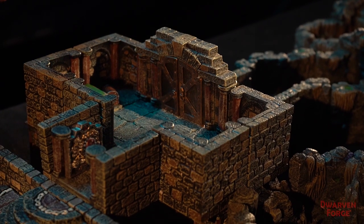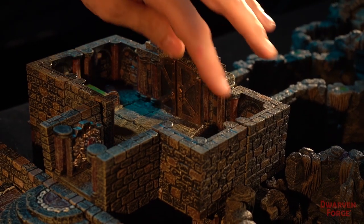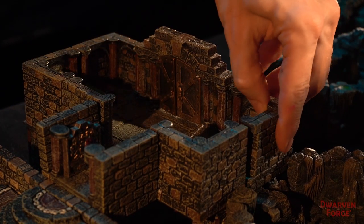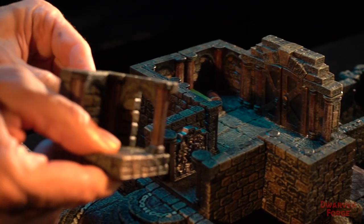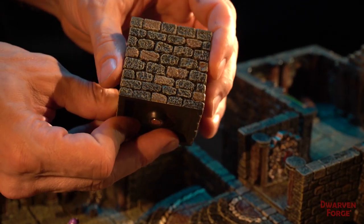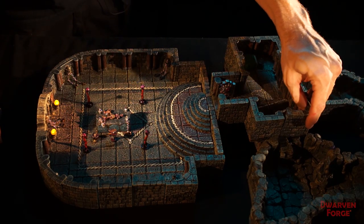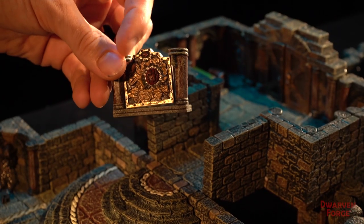Pretty much everything in here is made with our dungeon pieces, mostly Dungeon of Doom pieces. So these cool double doors, bunch of dungeon areas. I showed you this really cool secret door here. It's so secret that a lot of times people don't even know it's in their set. They say, where's my secret door? And you have to check the bottom — it has a different part code than our regular corners. We've got this awesome warded door here.